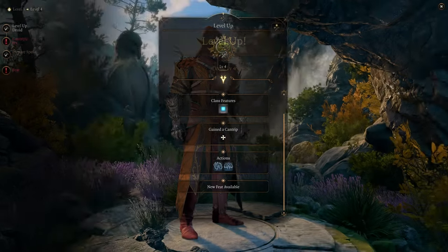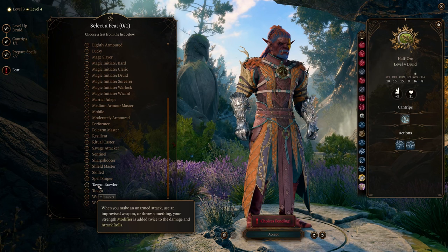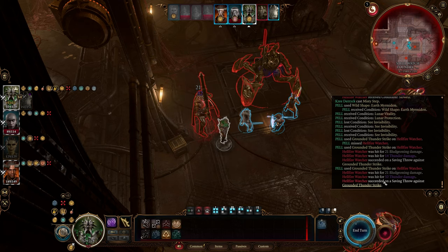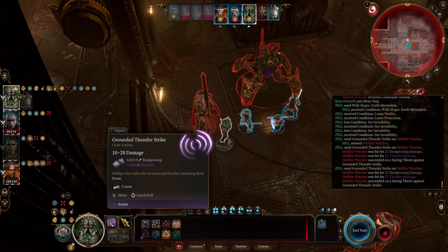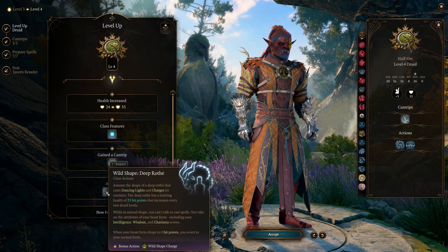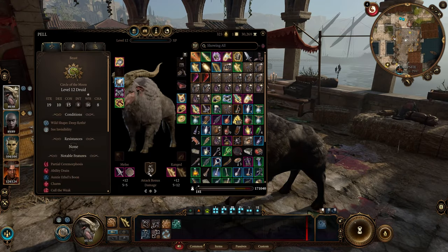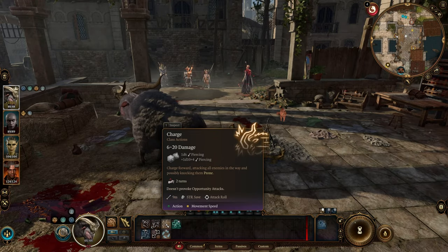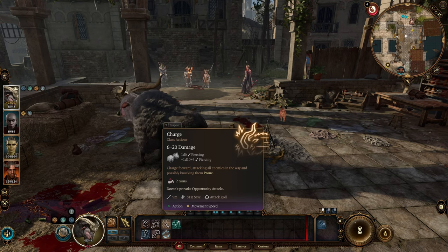At level 4, you pick a feat, and we're going with Tavern Brawler. This feat doubles your Strength modifier to attack and damage rolls when making unarmed attacks. Since most animal forms utilize unarmed attacks, this feat works incredibly well with the build. With Tavern Brawler, you can shift your playstyle to focus on the beast form, excelling in melee combat. You also unlock the mighty Deep Wrath as your strongest Wild Shape. Its basic attack deals 3d4 + 1d6 + 8 piercing damage, but its AC is fairly low, so consider using Bark Skin before transforming. The real overpowered ability is the Charge, dealing 2d6 + 8 piercing damage to any enemies in the way, turning you into an AoE version of the monk.